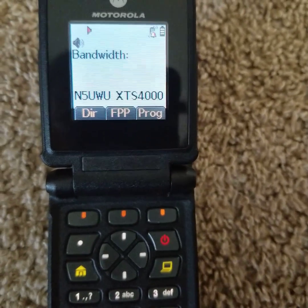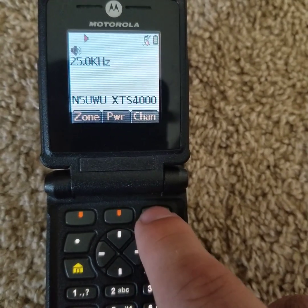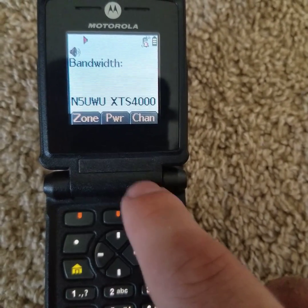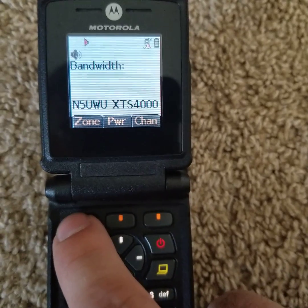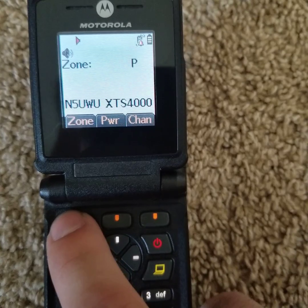Use the Up and Down to select the Bandwidth. Once you're happy with what you have — not Edit — now you hit Done. Back.